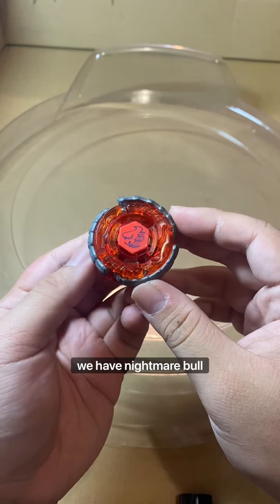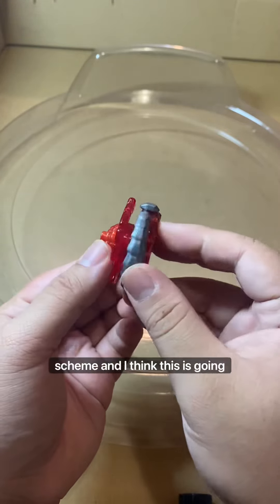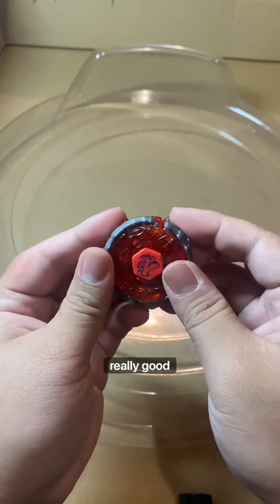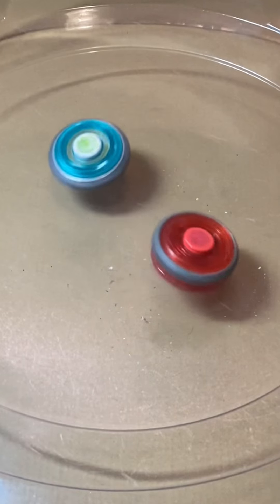Here are the final results: we have Nightmare Bull H145 Flat Ball. I absolutely love the color scheme and I think this is going to be a really good Beyblade. Now let's do some test battles against Rock Leo to show you how good this Beyblade is.